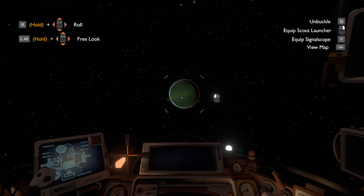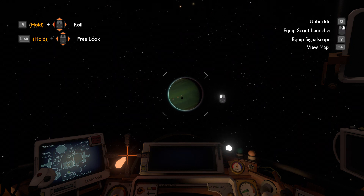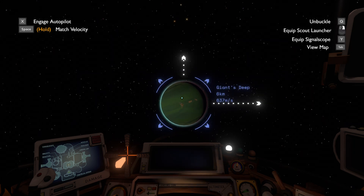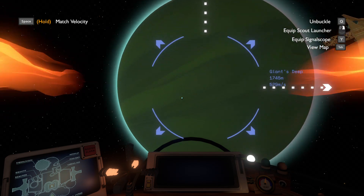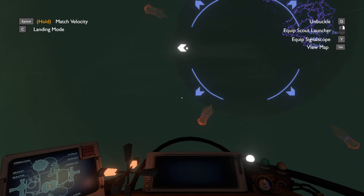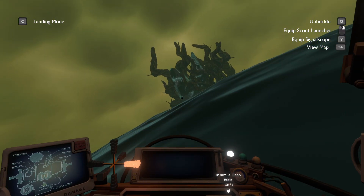There is this space station that we also need to check out, but I figured that'll be somewhere in the itinerary. There's a lot of other things on Giant's Deep we need to see, and I am going way too fast. Let's just hope we don't hit an island on our way down. Came close, but managed to miss it.